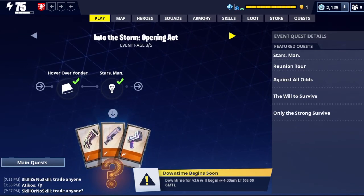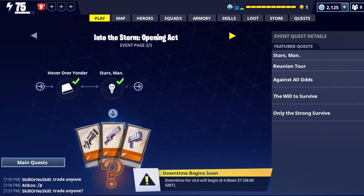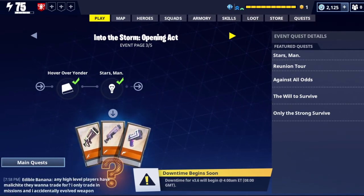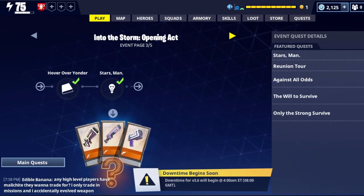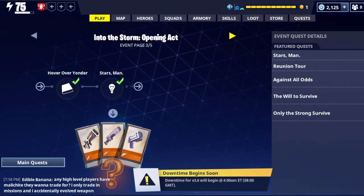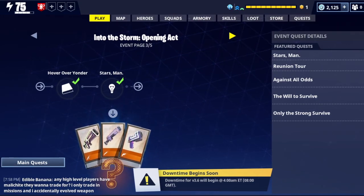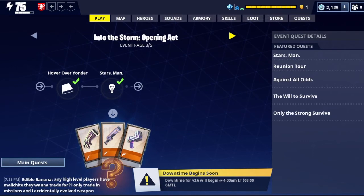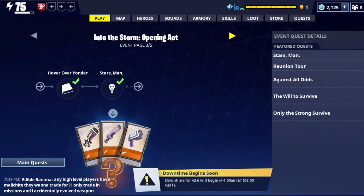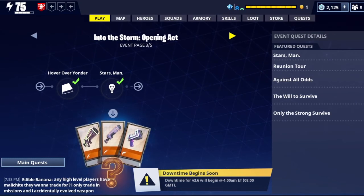Stars Man: go into an urban or suburban area and find sky atlas parts by destroying bookshelves. You need 12, so it's kind of the same thing as the maps — sometimes they drop, sometimes they don't, so it's all RNG and luck based. If you get one every time you might finish in one mission, but if you only get one every four bookshelves you might have to do it twice.